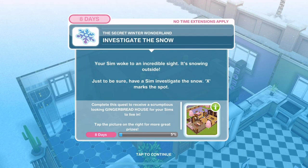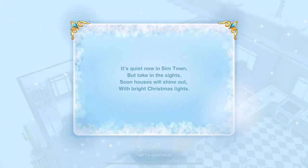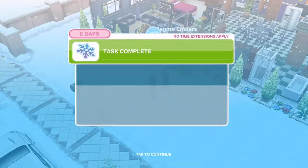Investigate the snow. Your Sim woke to an incredible sight - it's snowing outside! Just to be sure, have a Sim investigate the snow - X marks the spot. Investigate snow for a minute. Completed.